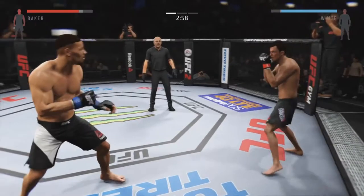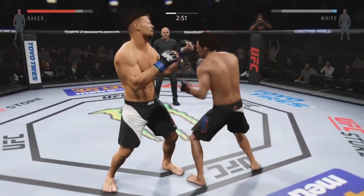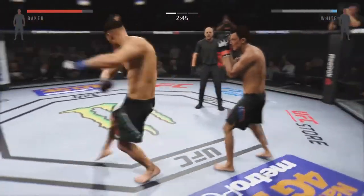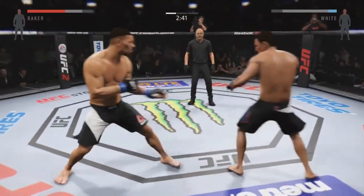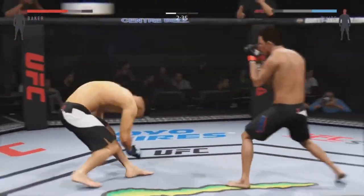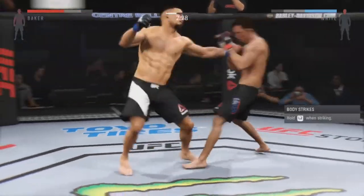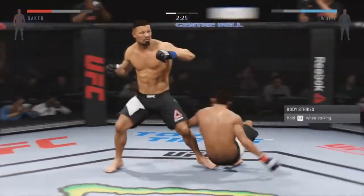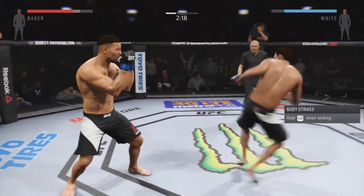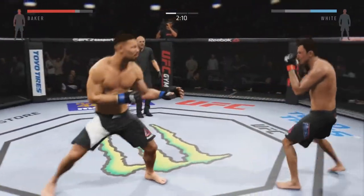There it is — look at that. Hard spinning back fist. That's a big kick. He landed the spinning back fist. Big head kick — he's a ninja!